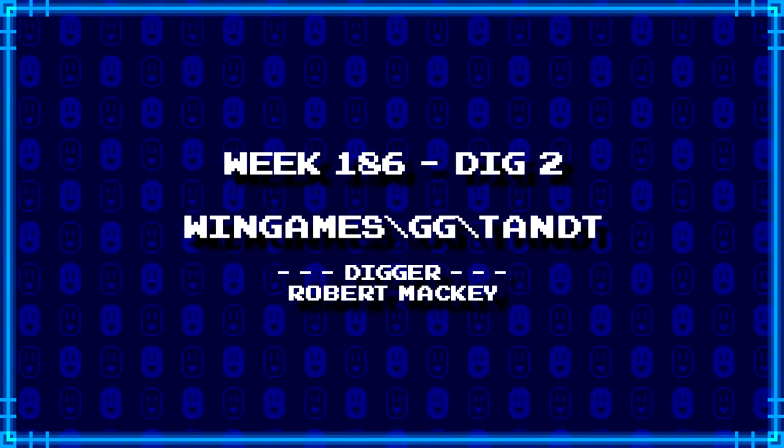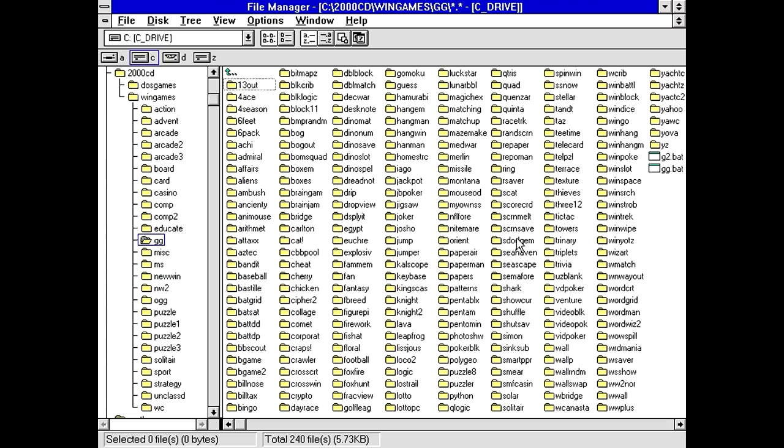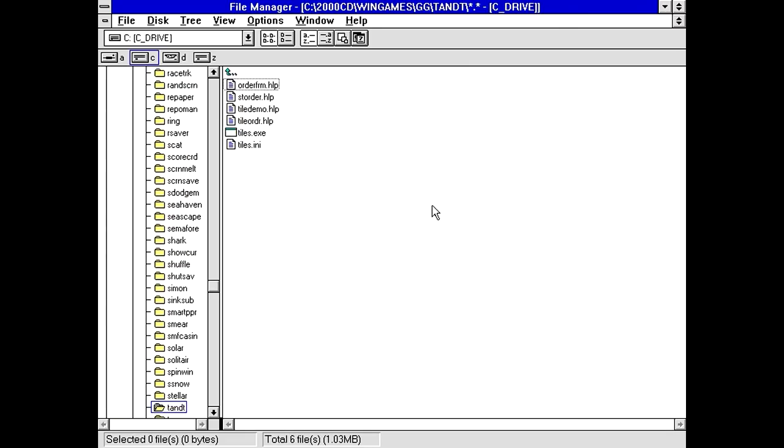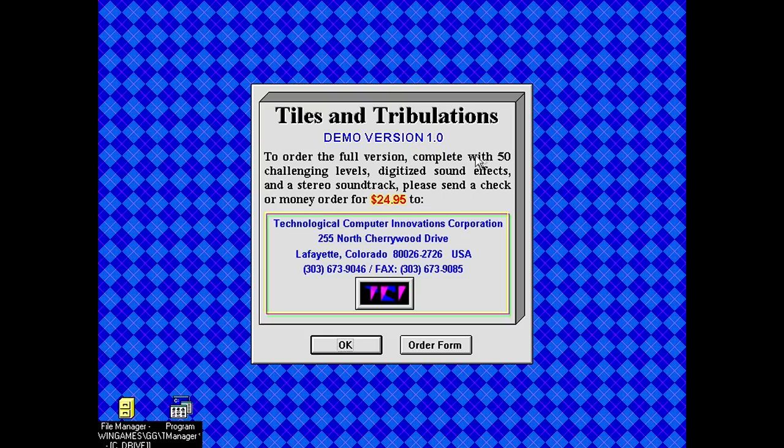Next up, Robert Mackey has dug up wingames\gg\tnt. I'm guessing this is T and T — Tiles and Tribulations, aka T&T. Okay, I get it. We have four help files — that's kind of weird. The full version includes 50 challenging levels, digitized sound, and a stereo soundtrack. Please send a check or money order for $24.95. Prices are going up. This apparently goes to a Technological Computer Innovations Corporation located in Colorado. That's quite the name.